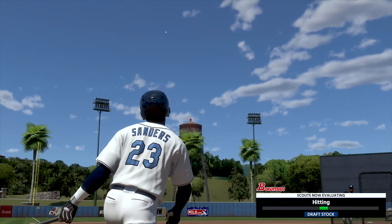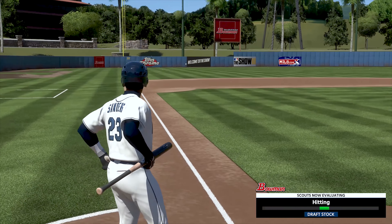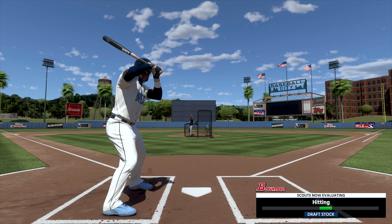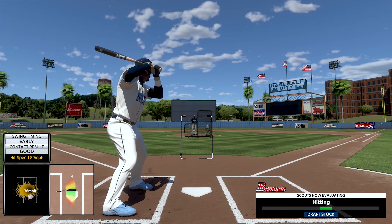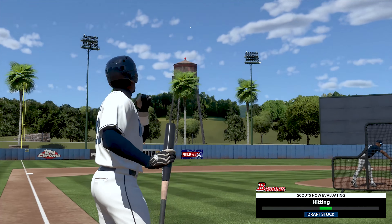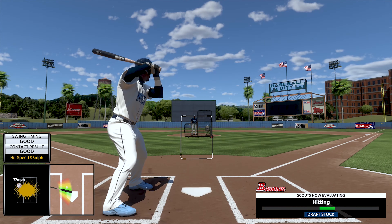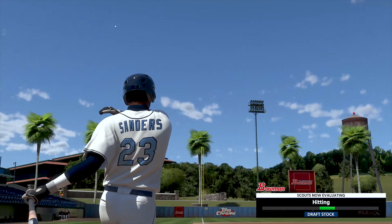The next pitch is up and it's going to be driven to deep left — that one could be gone as well, but it's going to bounce off the wall just at the warning track. So after a couple of early pitches, our draft stock should definitely be trending in the right direction. I kind of hit that next one a little too early — actually a lot too early. But the following pitch, that's more like it right there, and that one could go the distance — no, once again bounces off the wall. But if this were a real live game, I'd at least get a double off of that hit, so I'll take that.